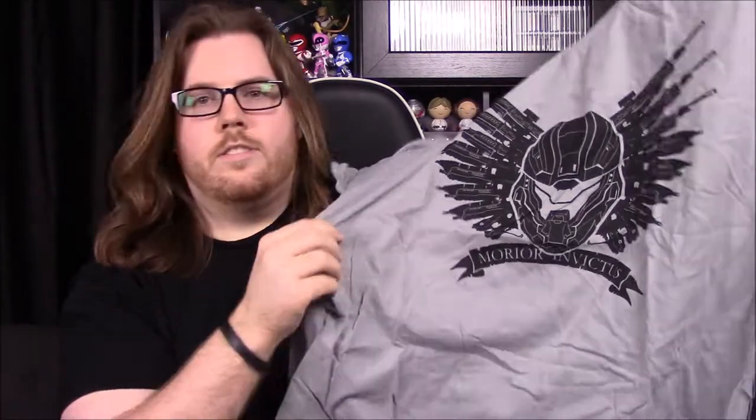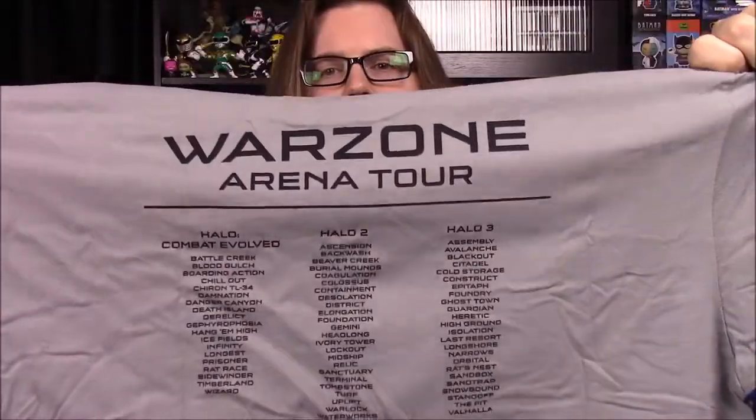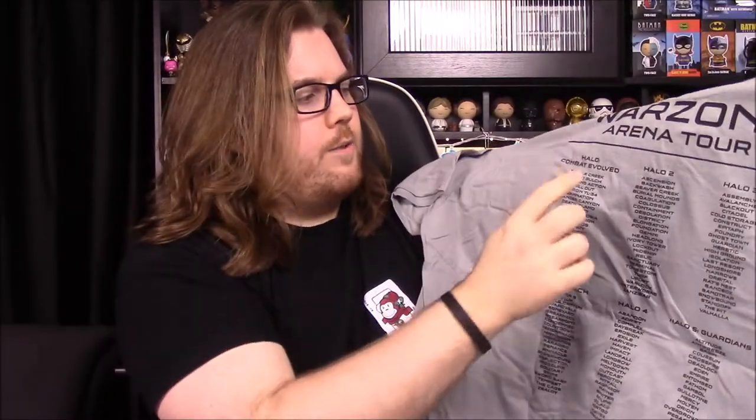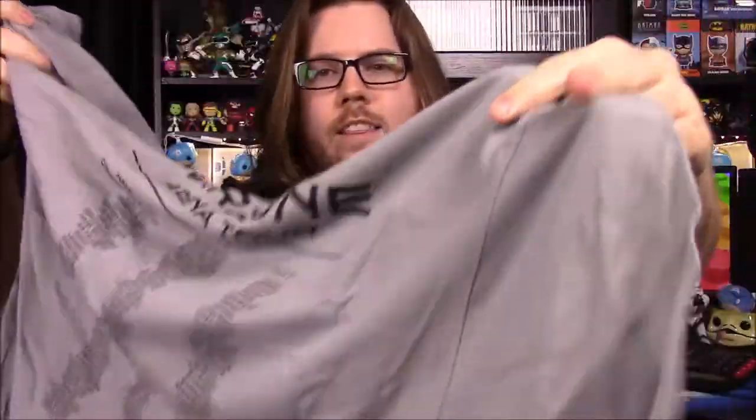The back is kind of cool — it says 'Morior Invictus,' which is obviously something Latin. We have a Spartan helmet with a bunch of guns in the background making like wings, which looks really cool. Then on the back it says 'War Zone Arena Tour' with a list of maps from Halo Combat Evolved, Halo 2, 3, Reach, 4, and 5 Guardians. I think that's cool, but it's a gray shirt — I hate this color of gray. The art itself is probably one of the best I've seen personally.